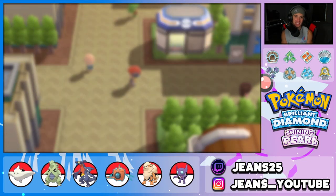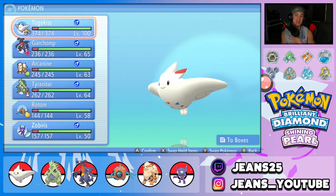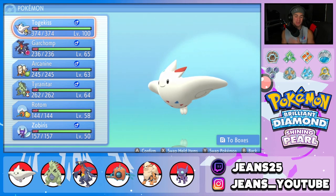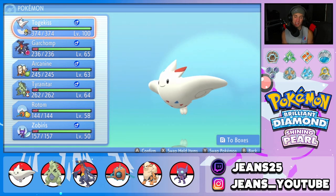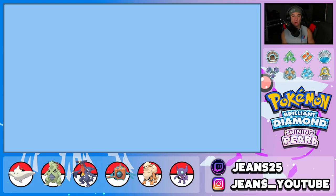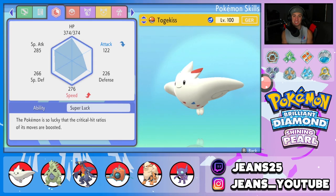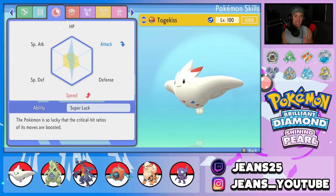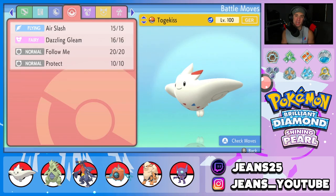The team we're going to be using today is this lovely Garchomp-Tyranitar team made by yours truly — first team I'm making for BDSP and it's looking phenomenal. First Pokémon on this team: Togekiss. It's a Timid nature, EVs in HP, Speed, and a tad in Special Attack. I'll have a full Poké Paste in the description below. It's rocking Air Slash, Dazzling Gleam, Follow Me, and Protect — definitely a top-tier doubles Pokémon.